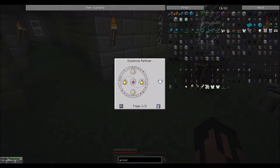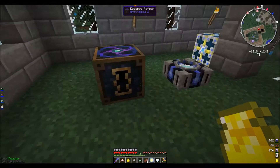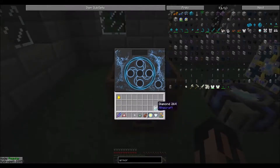The ones on the top and bottom are themselves made of four other things that also need to be made in the essence refiner. It's a big long chain of items being slowly distilled down to one. I've completed the chain except for the final piece that I thought you might like to see me begin.